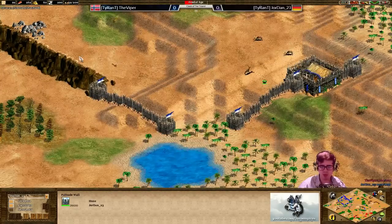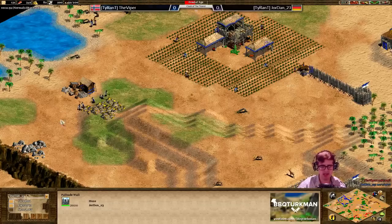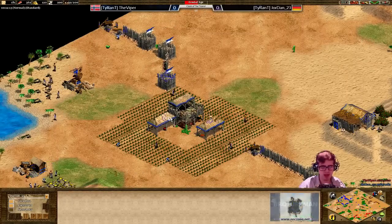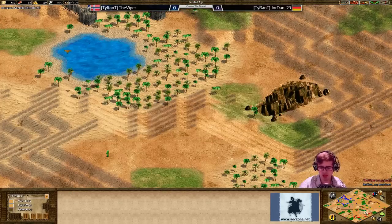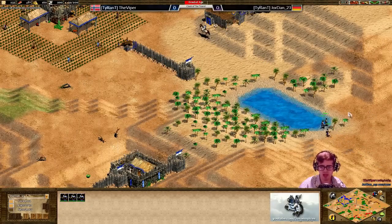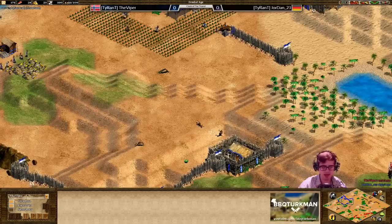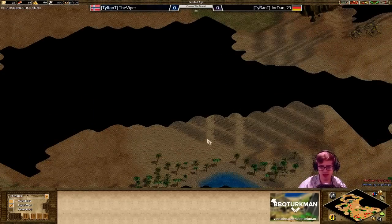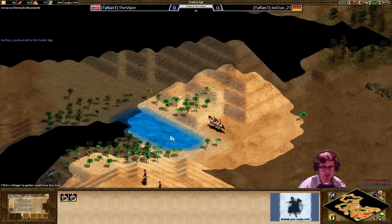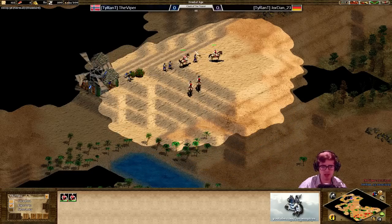Jordan is not taking any risks - he has walled across this left side and the front, creating a little bit of a funnel, keeping his eco safe. His gold is in a nice position and he is taking quite a bit of gold now, so we'll probably see two archery ranges coming up once he reaches the feudal age. The Viper though is going straight out with scouts and Jordan isn't feudal yet, so he's unable to get a spearman just yet. Jordan would be in a good position to move these militia over to his berries to keep them safe, as the scouts coming in from the Viper will be able to do a lot of damage to villagers at this stage.